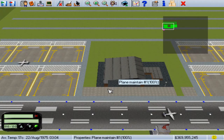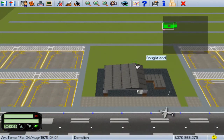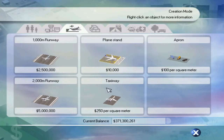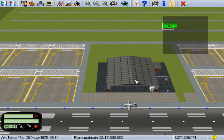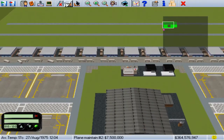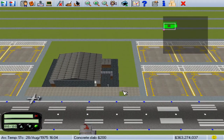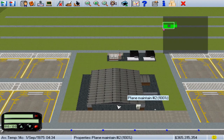We are back. The new plane maintain came in, so let's go ahead and get that in there before we lose any contracts. That was plane maintain 3, which has the wider concrete — so I just put that concrete fill back in.